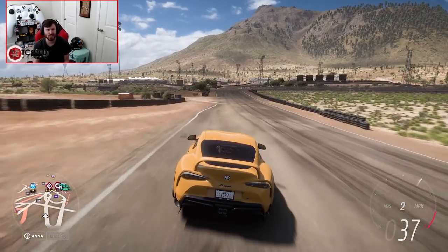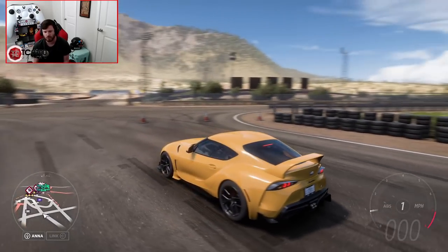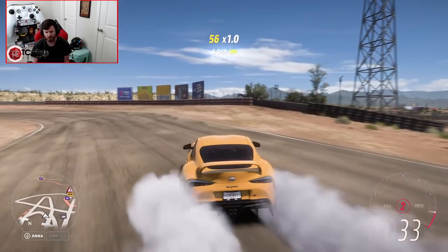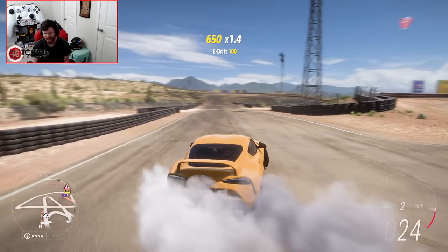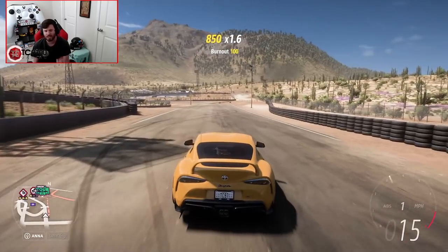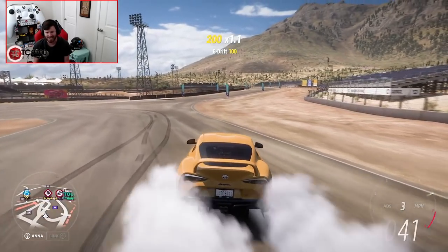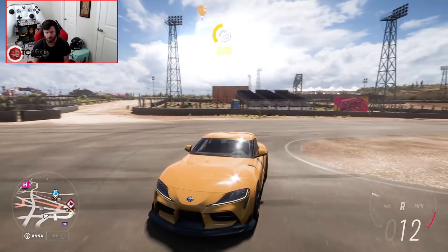So once you've got that down — practicing especially with dragging the handbrake in with the clutch in — after that I would recommend starting to do some transitions. This track has some really good areas to work on transitions specifically. This corner right here can allow you to do a tight entry into a kind of mid-speed exit. You can also whip the car back around to the right at the end and make a third transition out of it as well. For even tighter transitions, you can go to the mountains. When your car doesn't have a bunch of horsepower, you have to be very careful about your momentum, because if you lose your momentum, you're kind of done.